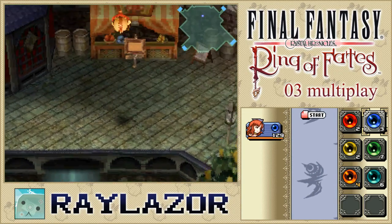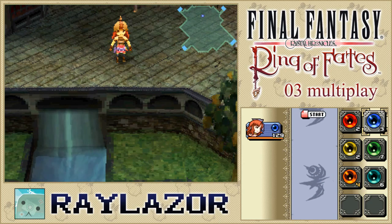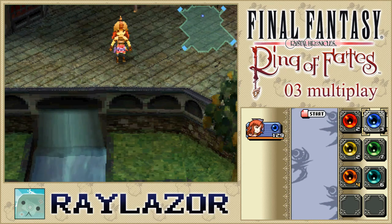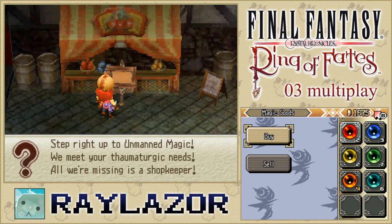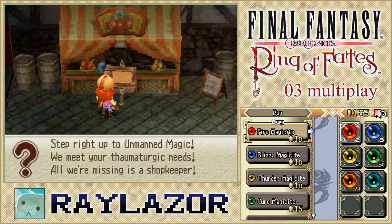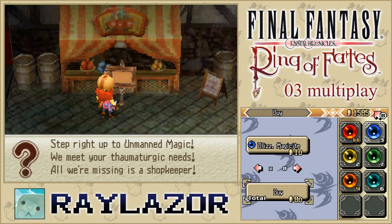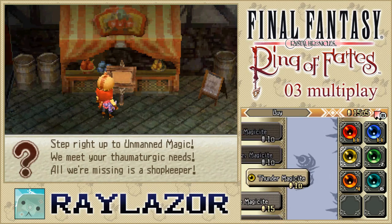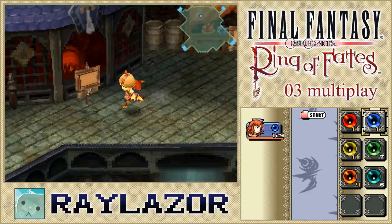Hello everyone, welcome back to Ring of Fates. Last time we took down the Valley of Heroes, and today we're moving on to Old Town. Before we do this, I recommend you stock up on fire, blizzard, and electric magicites, some healing items if you're a little bit worried about the dangers of crossing through the urban surroundings.